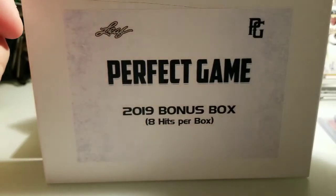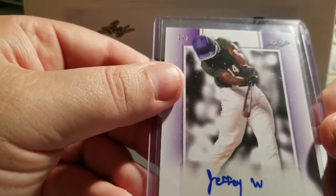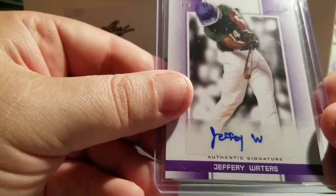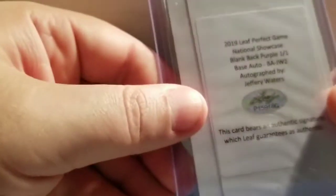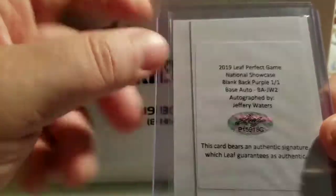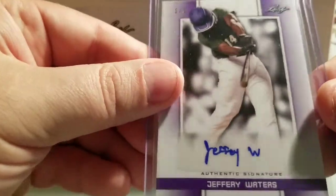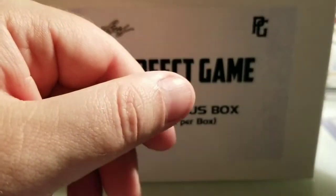I'm not sure if they'll be in next year's draft. Here's number three — one of one, and this is a Jeffrey Waters. That name does ring a bell. This is another blank back, and I guess that's their certificate of authenticity in there as well. One of one, this is a purple.